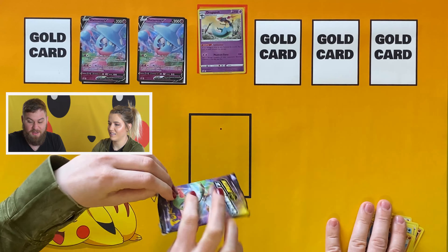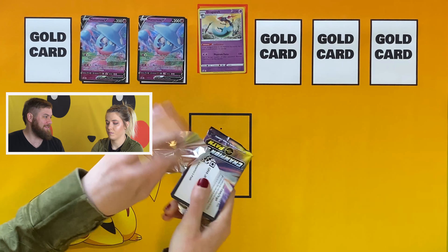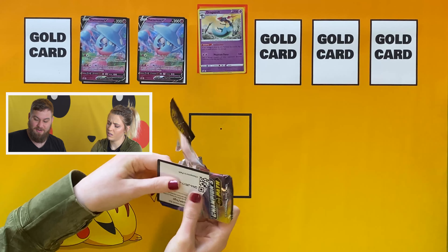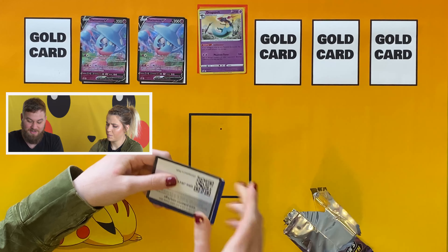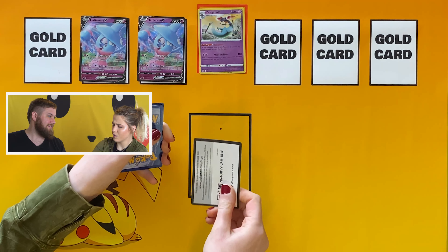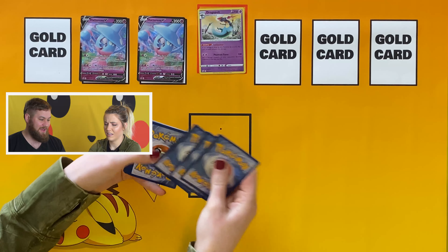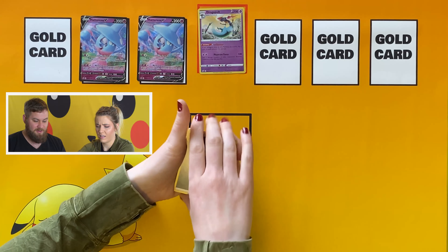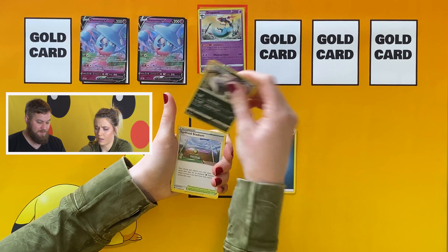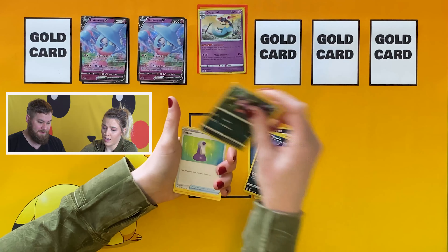In Sword and Shield, there's a character that graffitis a wall and behind it there are hidden Pokémon — that's the Galarian Runerigus lore. The Champion's Path plastic wrapping feels extra chintzy and thin, but maybe we can pull a Charizard or really just anything good.